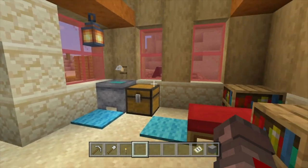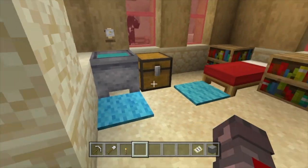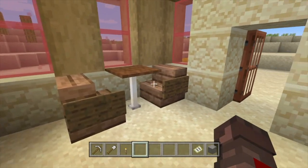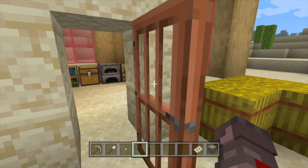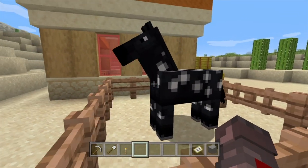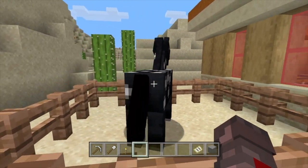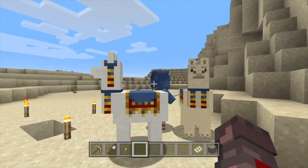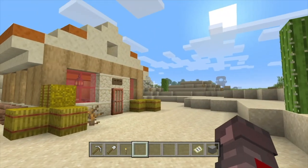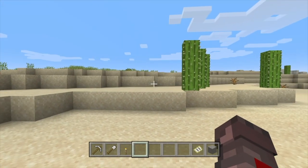Welcome to the little starter home here in the desert — not much, but it's ours. We've got a sink, a bed, some storage, a table, and our first horse, Trouble. He's a little green so we can only saddle him every now and then and he usually tries to throw us off. We even got a visitor who gave us cocoa beans. Anyway, welcome to our desert oasis — and there's even a slime chunk nearby.